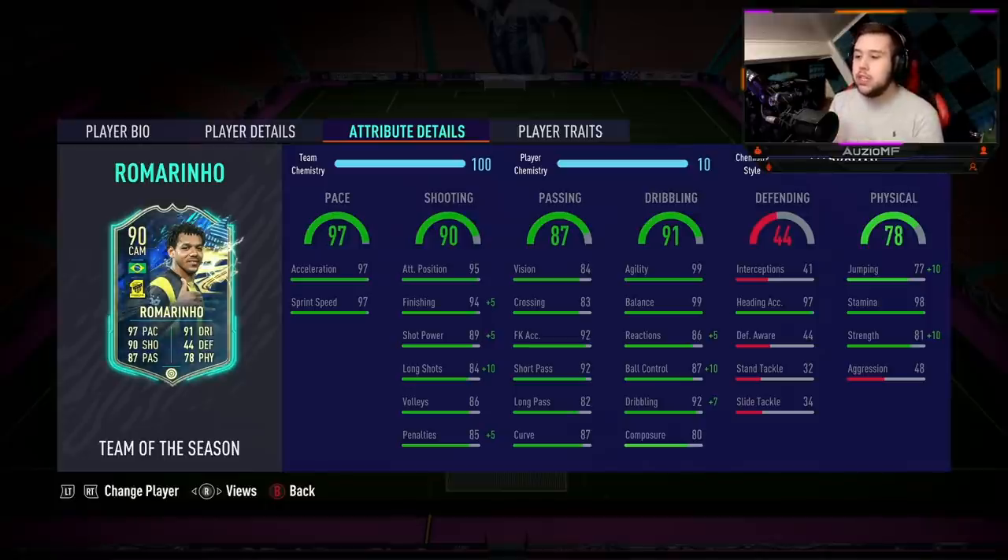This guy right now is giving me more of a striker vibe. His dribbling: 99 agility with 99 balance, 91 reactions, 97 ball control, 99 dribbling, but only 80 composure. Obviously the composure is nothing outrageously good, but the dribbling in general looks very, very good.